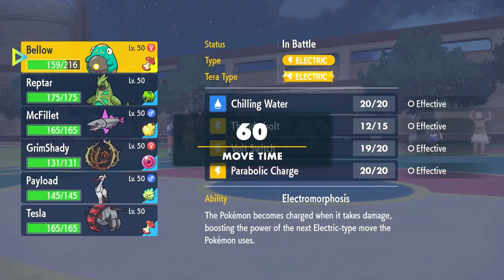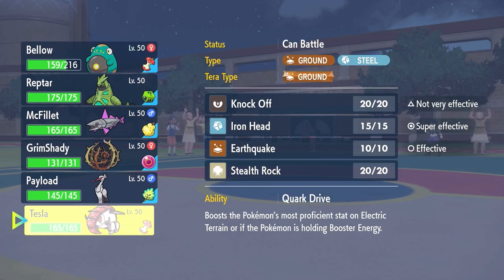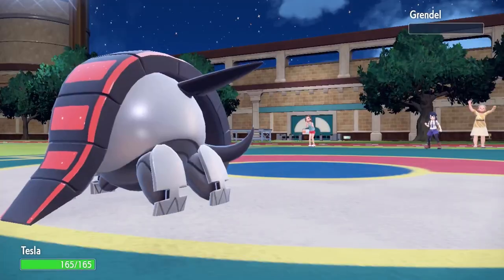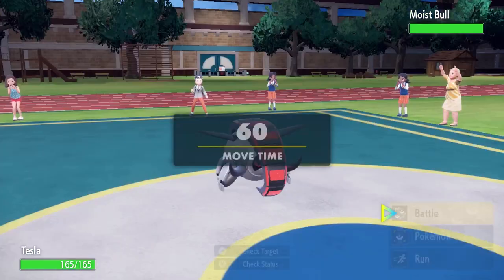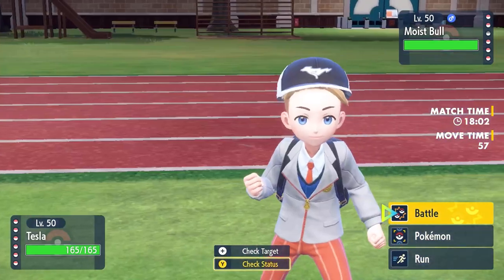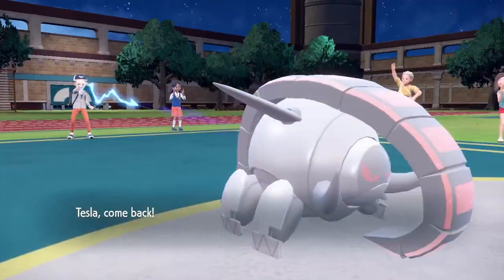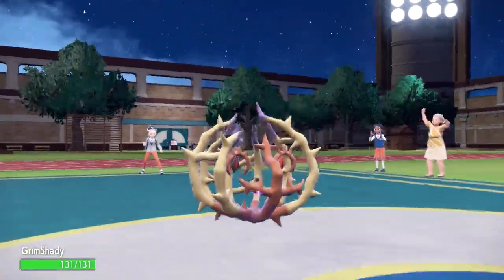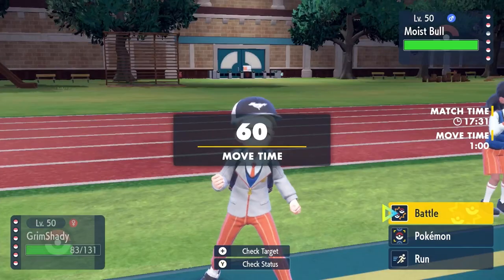I killed with the Volt Switch, which means I have to choose a pokemon they can see and then bring in a matchup accordingly. My idea is to bring in Iron Treads to set up Stealth Rock — I really want rocks up to limit switching. I bring in Iron Treads as they bring in the Water Tauros, which is not ideal because this thing likely has Earthquake. I'm not sure if it's going to be fully offensive or a more defensive variant, but Iron Treads doesn't have much business staying in against Water Tauros.